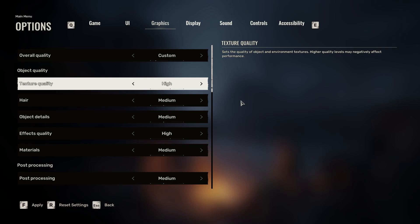Texture quality is on high. I only have 8 gigabytes of VRAM, so if you have less than that, set this to medium or lower — definitely don't go Epic, that's for higher VRAM systems. Hair is on medium, object detail is on medium. Effects quality I have on high; you can drop this to medium if you need more FPS. Same with hair — you could drop that to low, it's not that important, you can get a little FPS out of it.